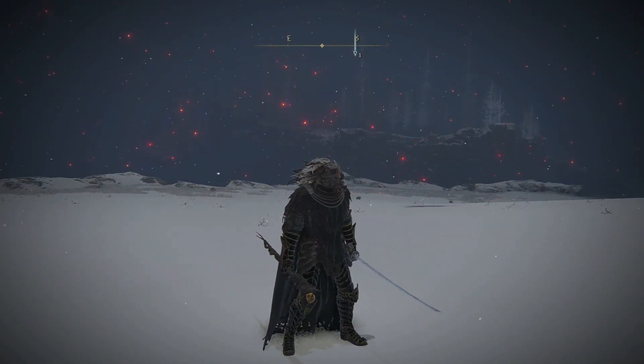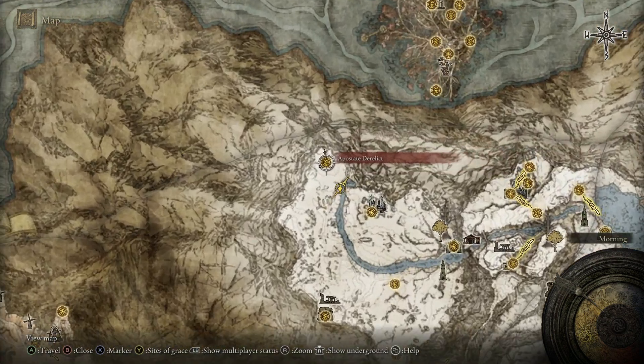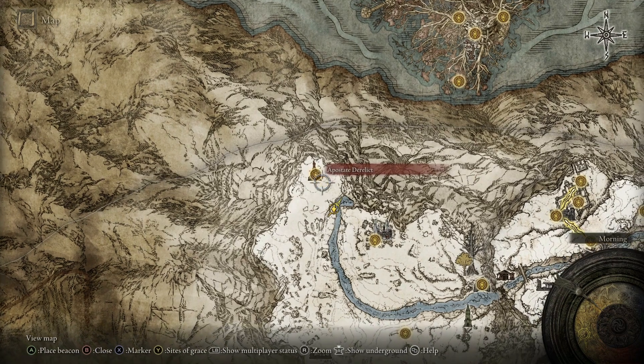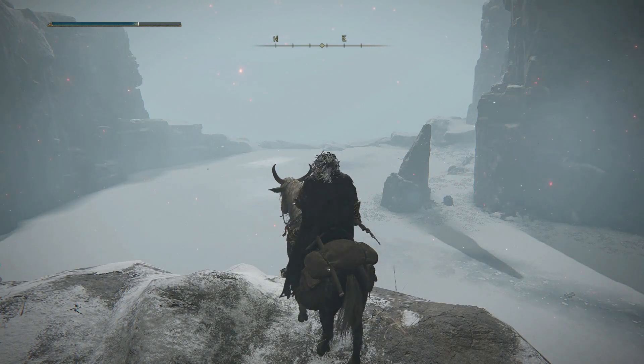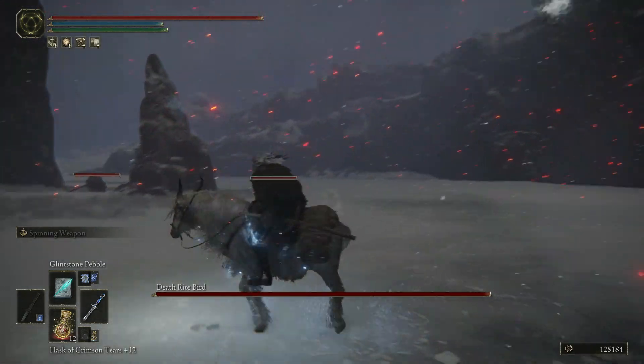Now how do you get this bad boy of a spell? The Explosive Ghost Flame is located in the Mountaintops of the Giants and can be found near the Apostate Derelict Grace. Once you've pushed your way through, make sure to head southeast to this frozen lake area. Once you're here, you will encounter a Deathrite Bird, which is a pretty hard boss, but upon defeat, it will actually drop the spell for you.